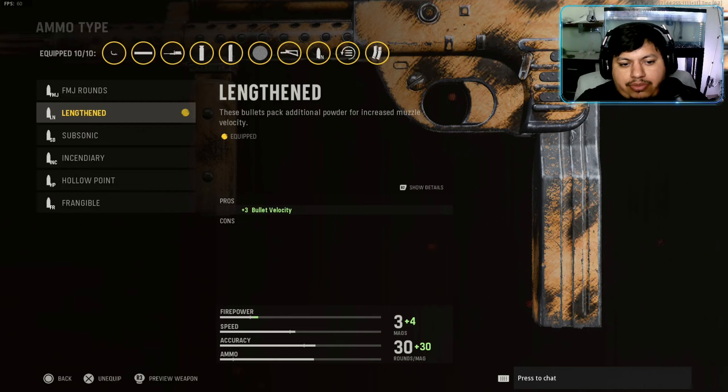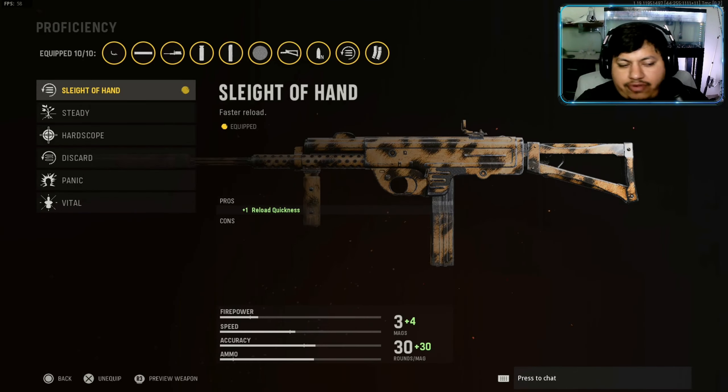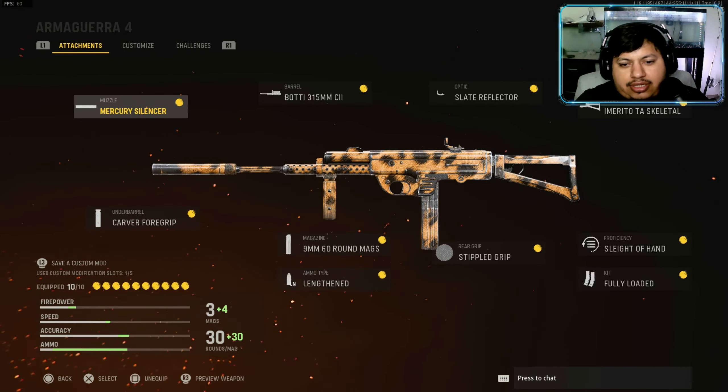For the ammo type I'm going with Lengthened — it adds plus three bullet velocity. For the rear grip I'm going with the Stipple Grip — plus two recoil recovery and plus one initial accuracy and recoil. For the perk I'm going Sleight of Hand for that reload quickness, and for the kit I'm going Fully Loaded so we can start the game with max ammo.